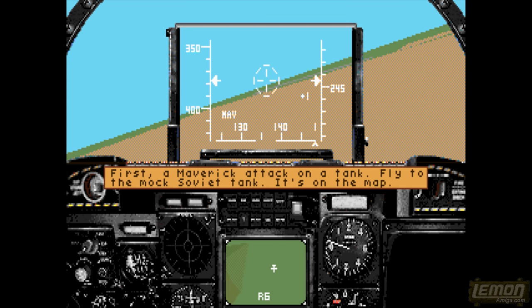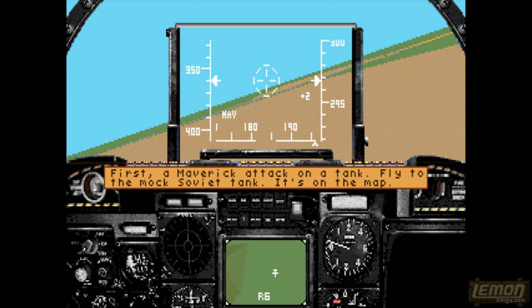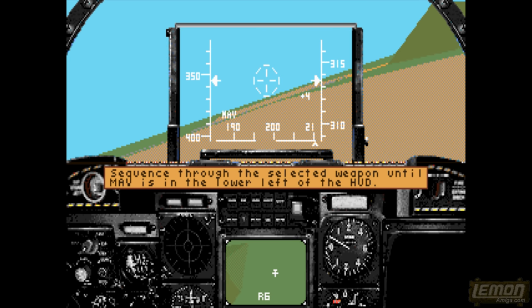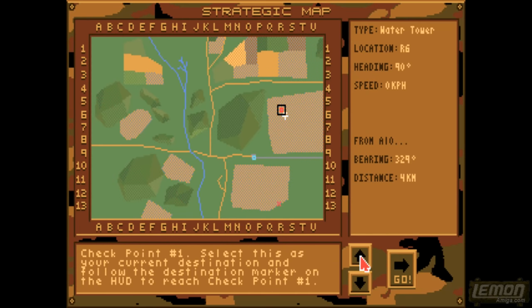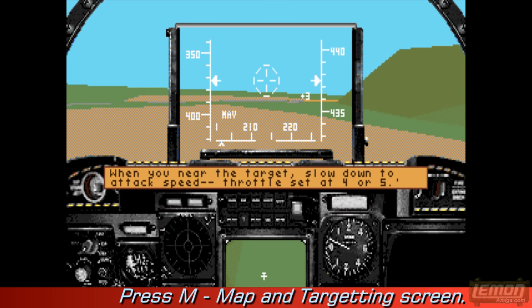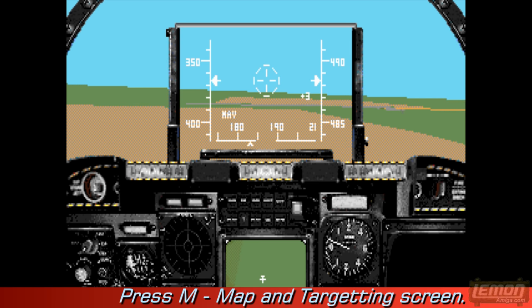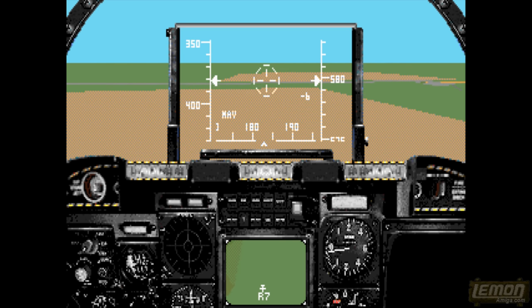Now let's find out if we can handle live ammunition by using the Mavericks. I'm just slowing this down so that you can actually read it, because on the old 060 these messages fly by pretty quickly. The first thing we need to do is to press the map key — the M key — and that will bring up the map, and from there we can lock on target, which is one way to lock on from any distance.